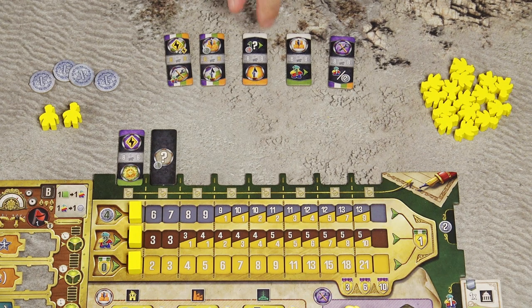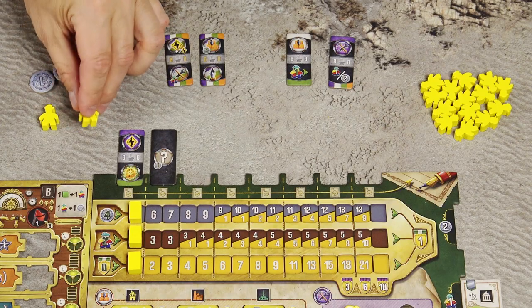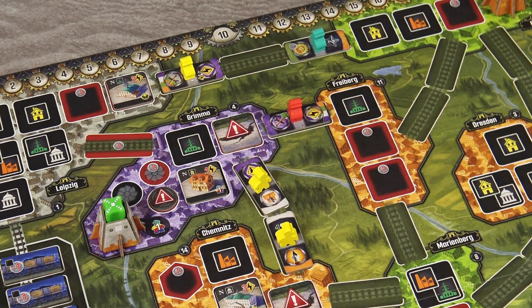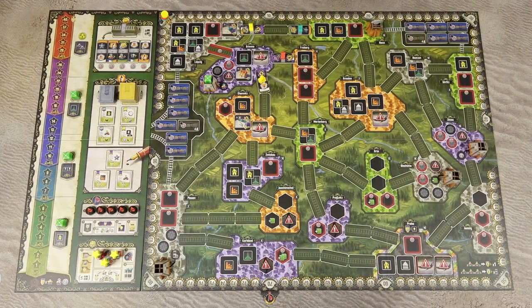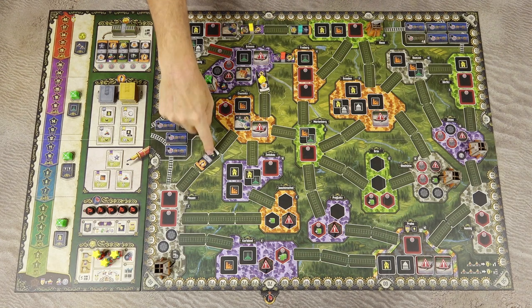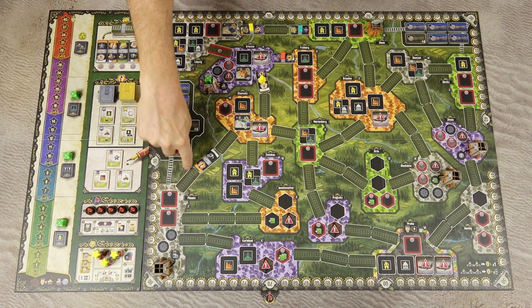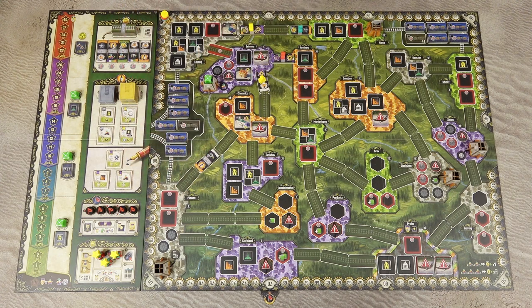The second option on your turn is to take one action tile from your pool and place it on a railway link, then place one of your workers on that tile. Resolve actions where the color on the edge of the tile matches the color of an adjacent city or adjacent tile. You may place it on any empty railway space, but it must be adjacent to a city or a previously placed tile — you cannot place it in the middle of an empty line.